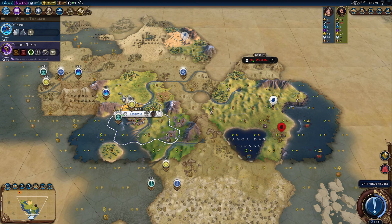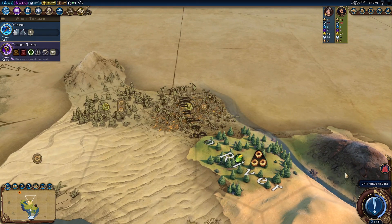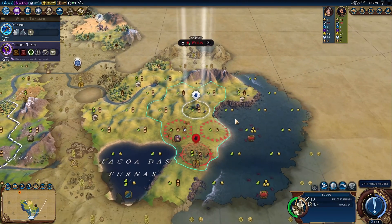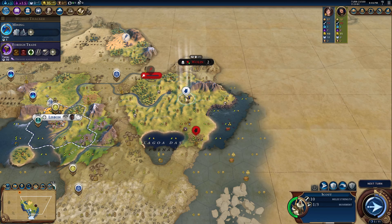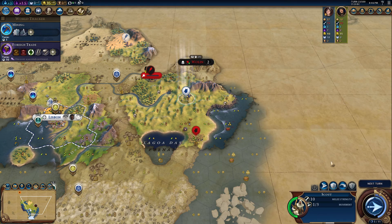We found our pantheon - we got the fishing boats. And a fire started up here, which is going to improve that hex. We're down here with our scout, let's head on north. I have to look for other city-states. There's a barbarian encampment with a warrior from Walden, so that's going to go away, I'm sure.